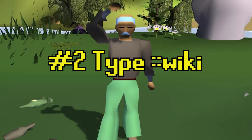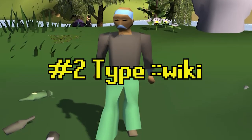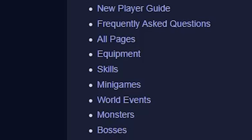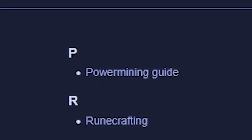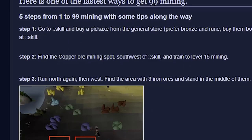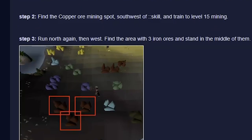Tip number two: check the wiki page. In your client, type "wiki", and would you look at that — a whole page full of useful information, including a power mining guide. I mean, you've got to appreciate the effort, man.